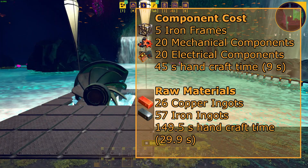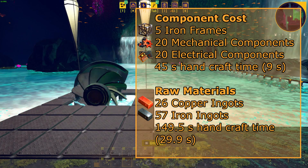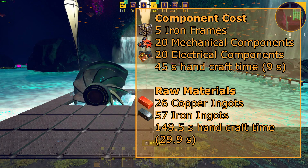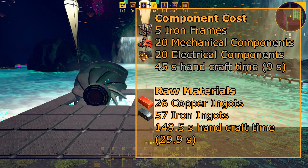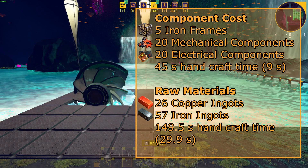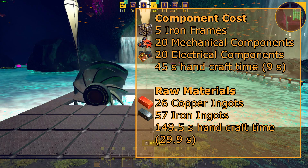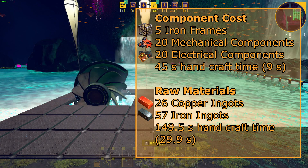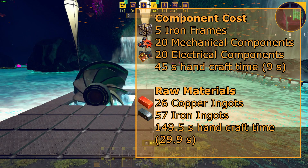Here is a breakdown of the numbers. One waterwheel will cost 5 iron frames, 20 mechanical components, and 20 electrical components to build. The raw material cost will be 26 copper ingots and 57 iron ingots. The base build time if you have all the components is 45 seconds for hand crafting. The build time with craft speed 4 is 9 seconds. The base raw build time is 149.5 seconds for hand crafting, and the raw build time with craft speed 4 is 29.9 seconds.